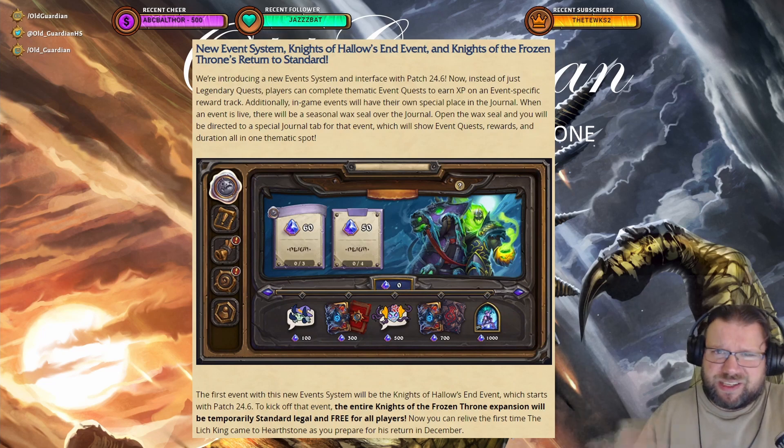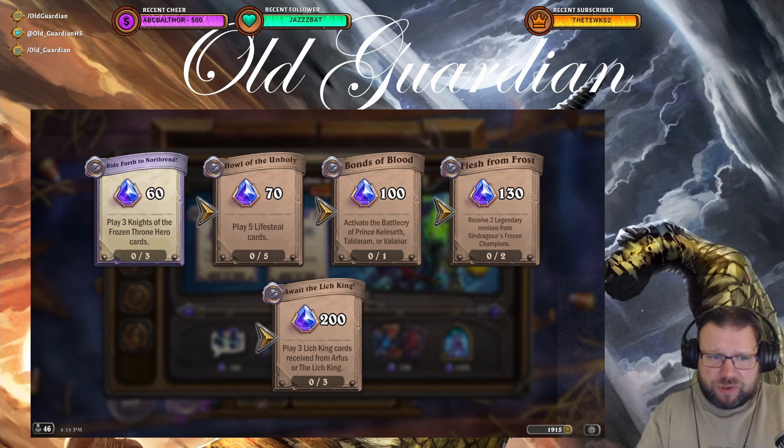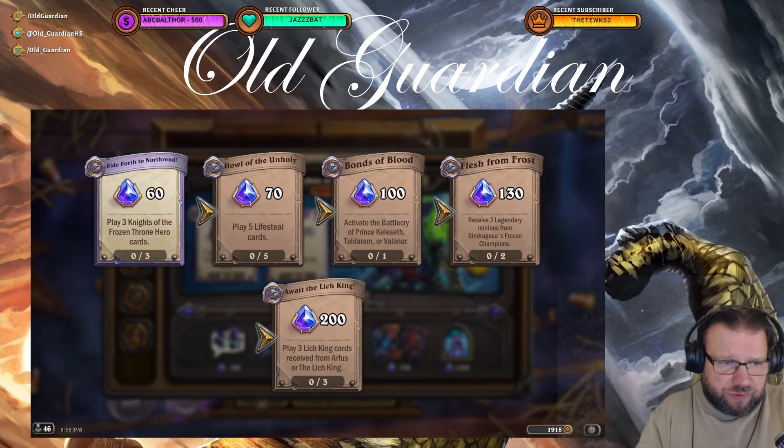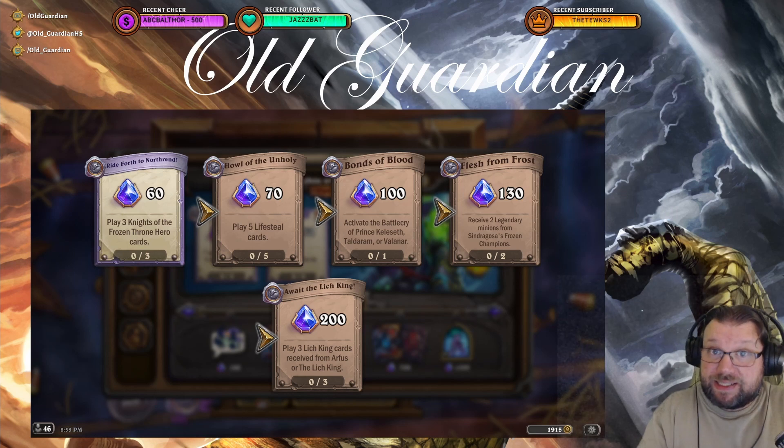But how much is 1000 event experience? There are three ways to earn it. First, there is a one-time quest chain: play three Knights of the Frozen Throne hero cards, play five Lifesteal cards, activate the Betrayal of Prince Keleseth, receive two legendary minions from Sindragosa's Frozen Champions, and play three Lich King cards received from Arthas or the Lich King. Overall, these are going to give you 560 event XP out of the 1000 you need.